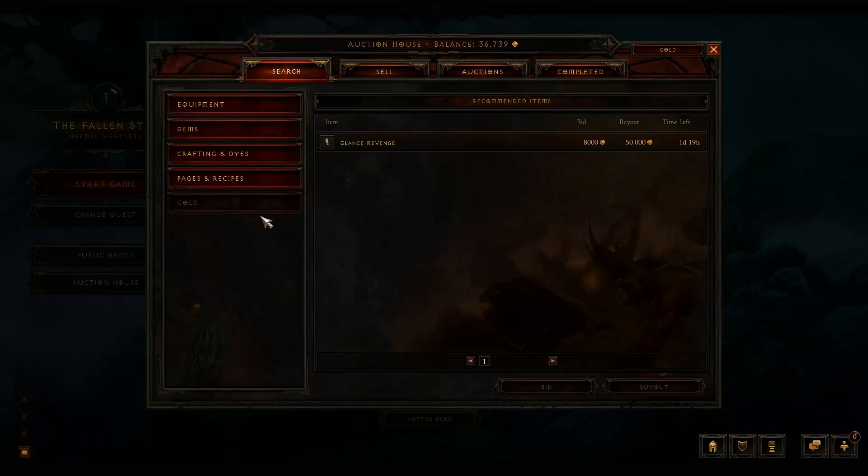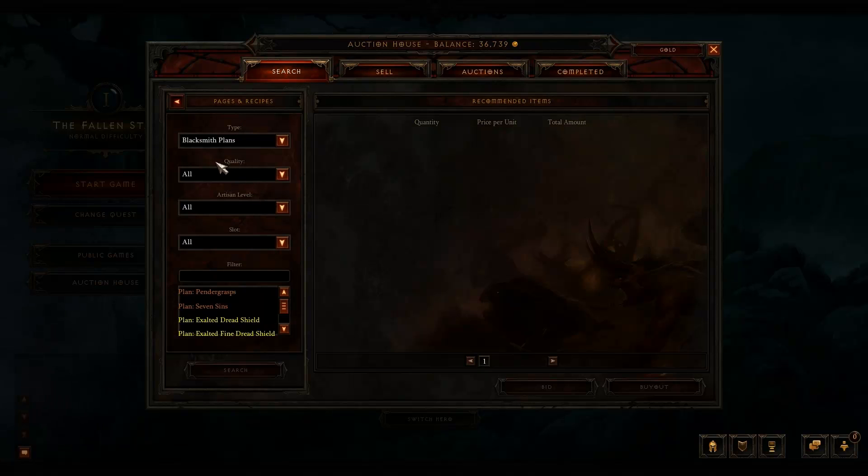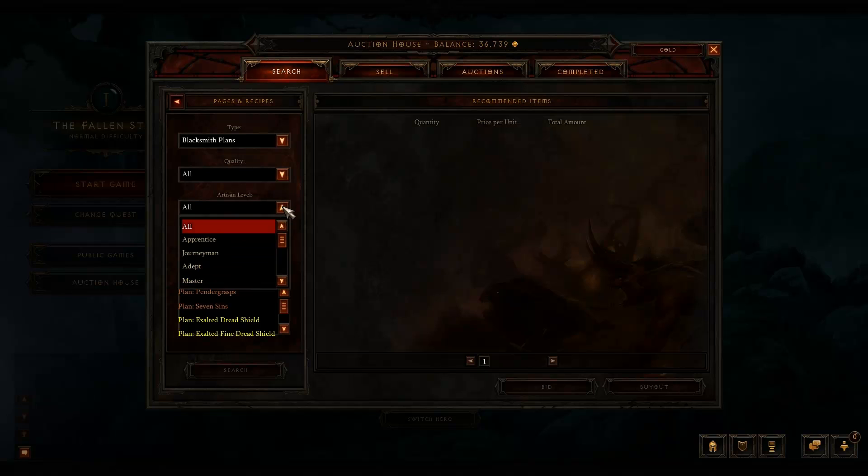The different search categories — you can search for equipment, gems, crafting and dyes, pages and recipes. In the beta this part isn't really all that useful because there's not really any of this stuff in the game that I've found yet. You'll be able to filter by quality and all kinds of different stuff in here later on. You can see all the different artisan levels.